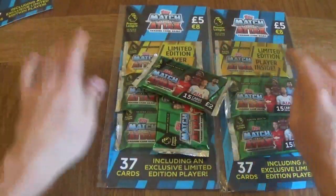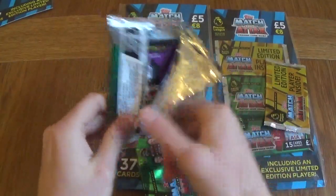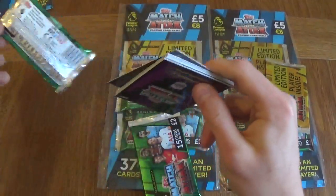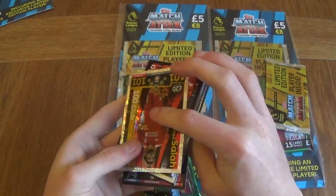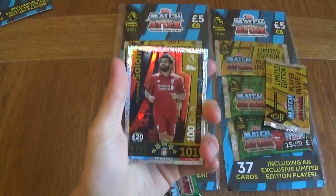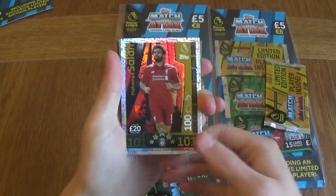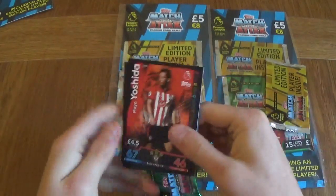Look at how the stuff comes — it opens so hard. Moving on to the first pack. Since these are the 15 card packets, there's a high chance we'll get someone cool in them. Could be a 100 club. First packet we've got 100 Club Mohamed Salah — the best 100 club in the whole game. That's absolutely amazing. Really happy with that. Let's see if we've got anything else.